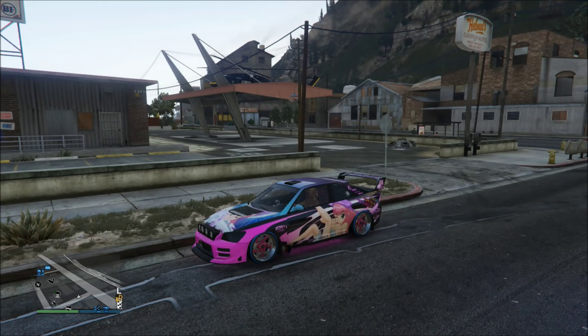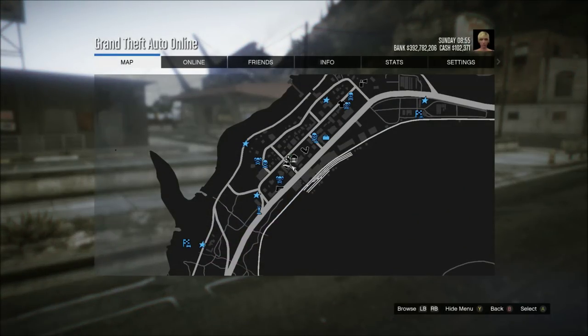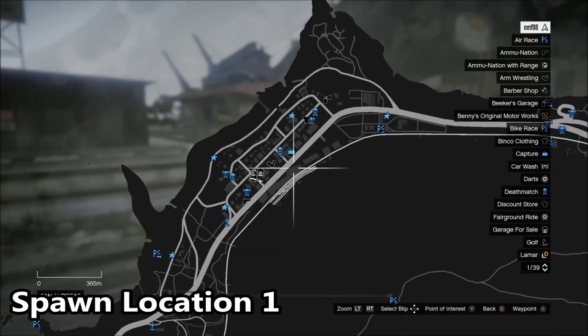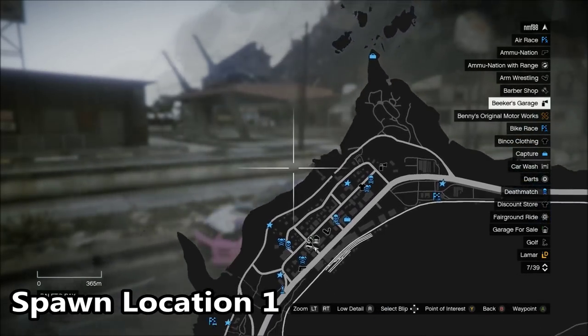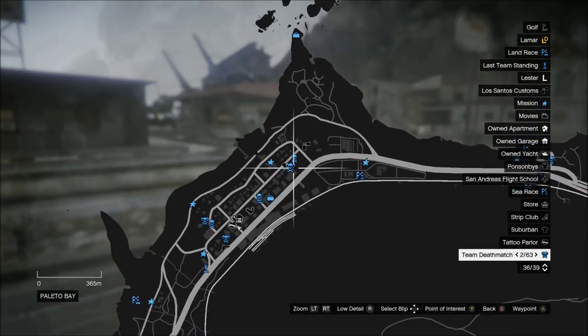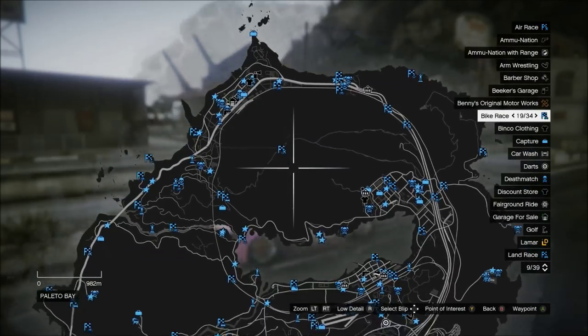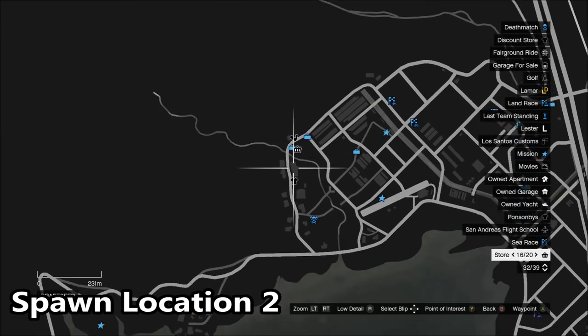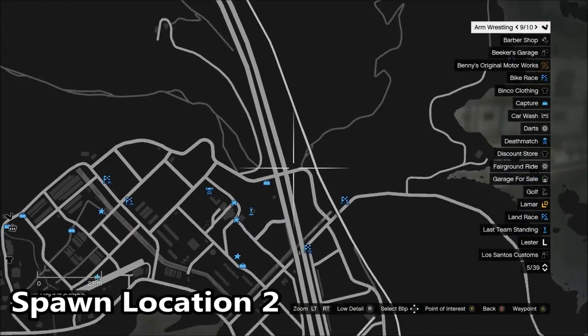You're going to want to start off with a fast vehicle — it doesn't matter what vehicle it is. In this guide I actually have two locations for you, versus the one location I had in the last-gen guide. The first location is up here in Palito Bay — there are about three or four streets that make up this little town and it can spawn anywhere in that circled area. The second location is down here right above Sandy Shores where the little airstrip is, pretty much anywhere in the area I'm circling.